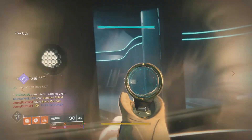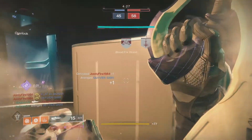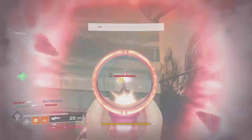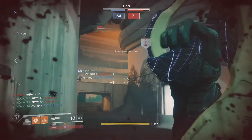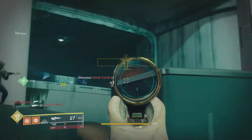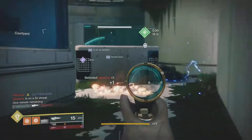Going over some good mods: in PvE I would go with a minor spec or a rampage mod depending on your play style, because you definitely want to be able to take out those rank-and-file adds a little faster. For PvP, definitely go with a counterbalance mod to help with that recoil direction. Going over a good masterwork, I would aim for a range or stability masterwork, because that's where lightweight pulses are usually lacking.